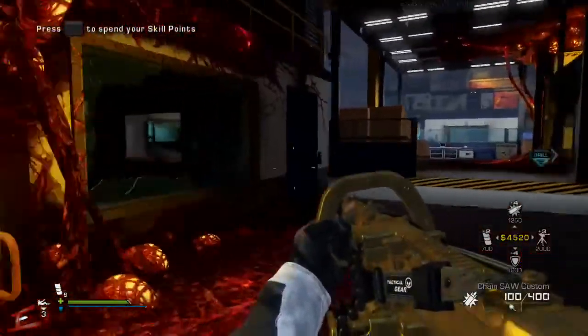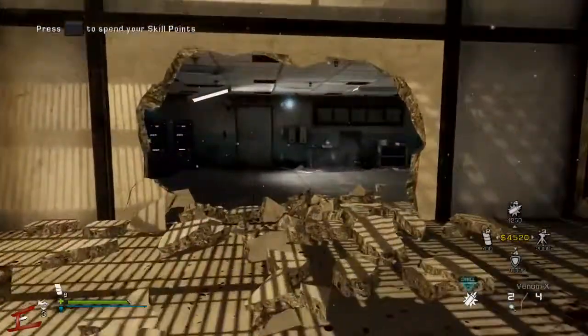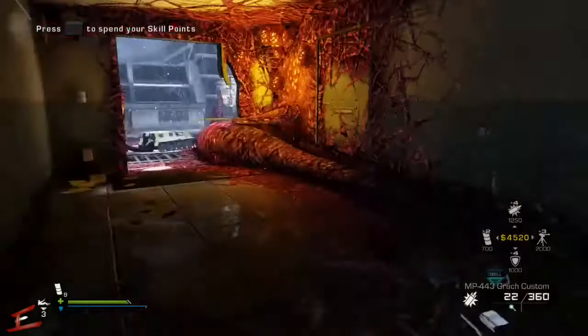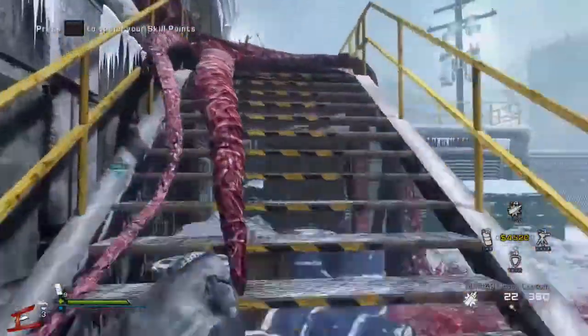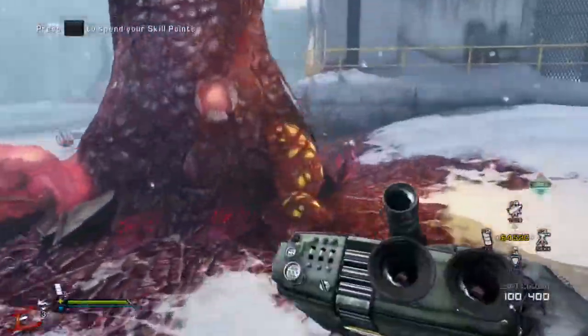Right guys, here we go. I would suggest using two LMGs, or the chainsaw which I'm carrying and the ALSAT, because it's got 100 bullets per clip and you need it against the breeder. I'm just working my way down the steps here, and here he comes — you can see him coming over the ledge there.